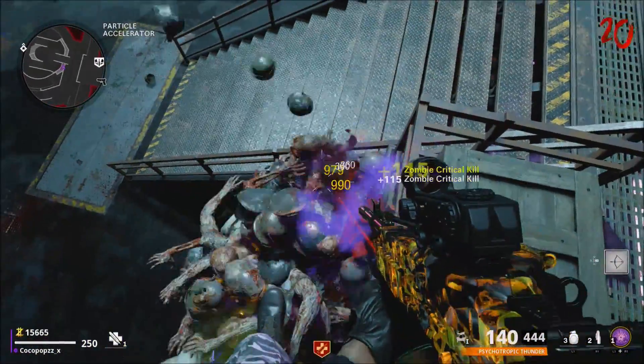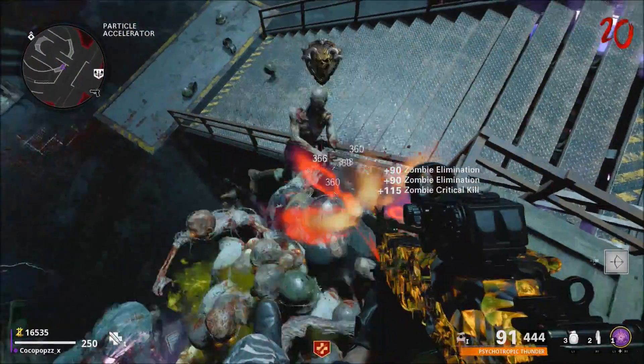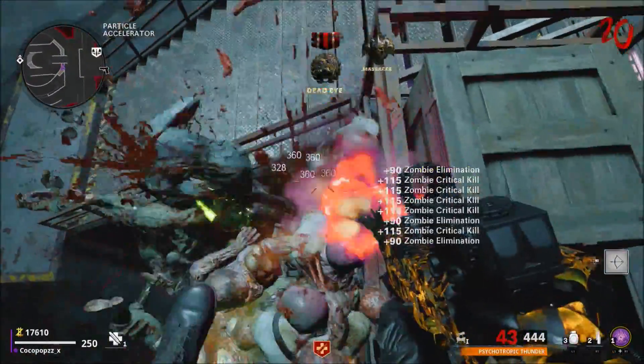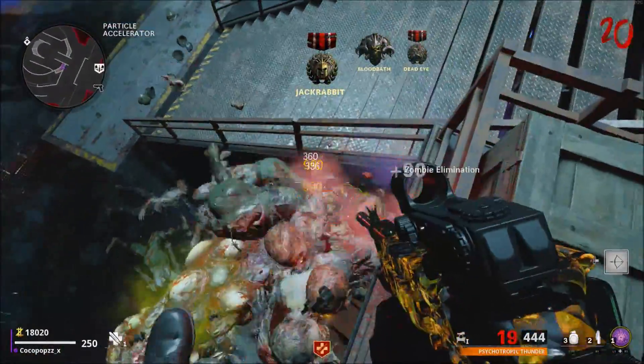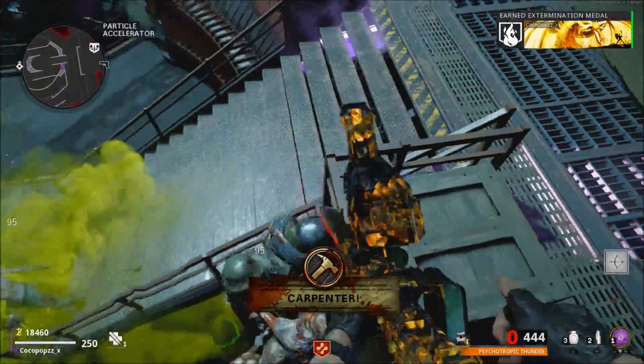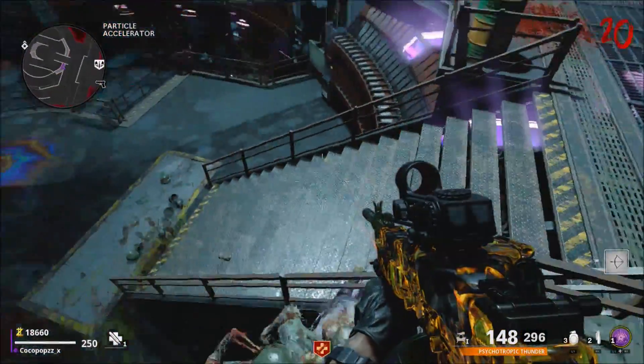The only thing that really does give you damage is the dogs and the megaton. You can easily set up here and get yourself critical headshots. The only downfall is trying to get into the correct spot where no zombies come down the steps and get attracted to the box. Apart from that, it's been Coco Pops — drop a comment, subscribe if you thought the video was helpful, I'll catch you in the next one, bye!